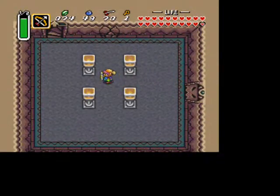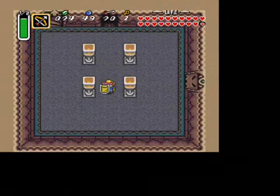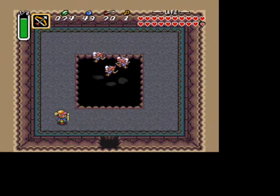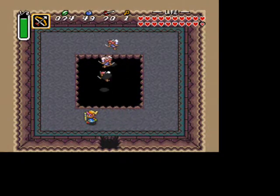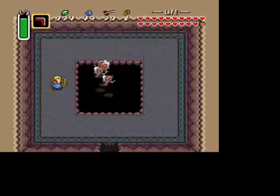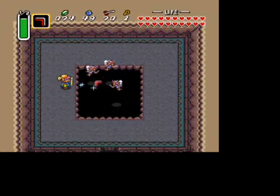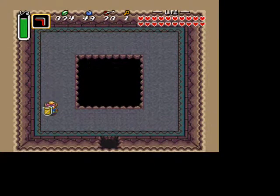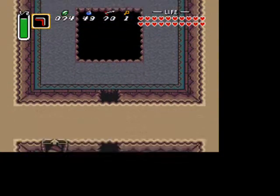It shouldn't have been too hard of a fight with your silver arrows, but if you did have trouble with it, that's okay. Then you can just head here — if you dash to the top you'll reveal a hole, and it'll bring you to a little area for fairies. One thing I learned here is that you can get fairies with your boomerang or hookshot, which I didn't know you could do before. Grab the fairies, fill up your health, and if you have an empty bottle, put one in there.